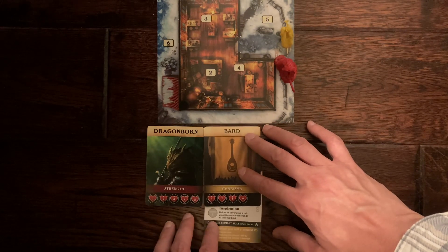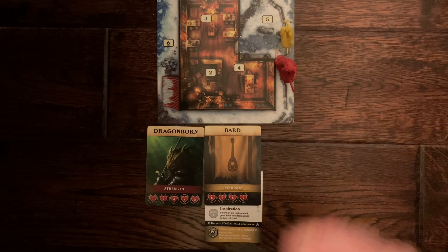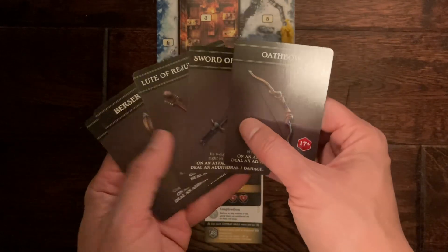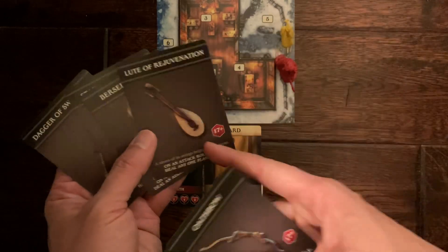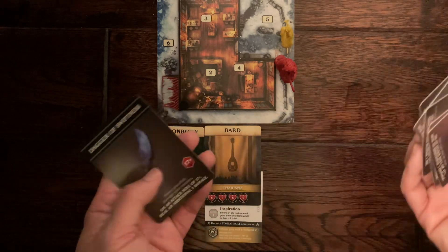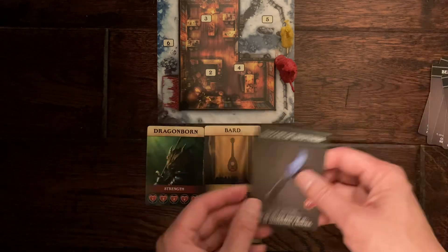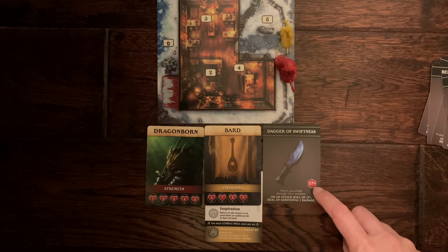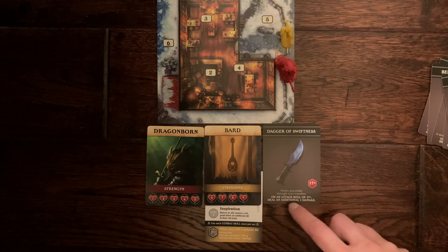The next thing you have to do is pick your starting weapon. There are multiple starting weapons, and in this game it doesn't restrict you to what you pick based on your class. Maybe we'll pick a Dagger of Swiftness. It has a critical number — if you roll a 17 or higher on the 20-sided dice, you activate its bonus attribute, which here is an additional 1 point of damage.